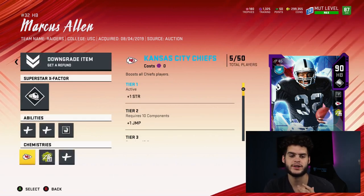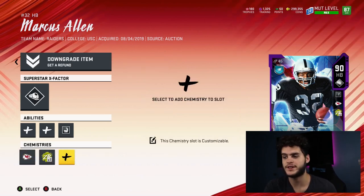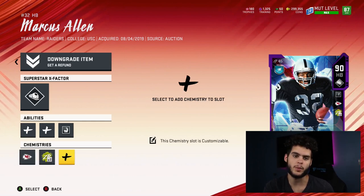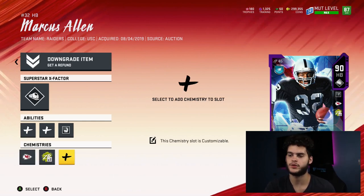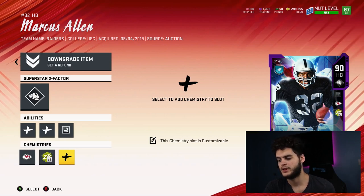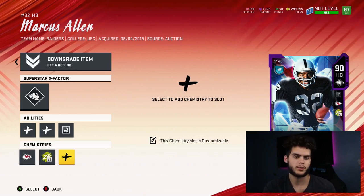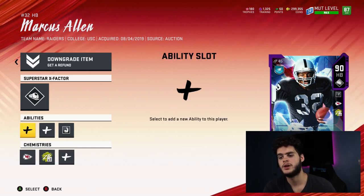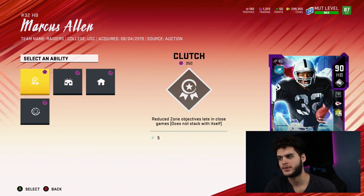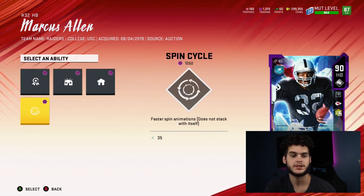In my opinion, do not touch physical chems right now. They are really good and definitely help, but at this point in the game it's not worth it. I recommend doing these chems on players you're going to use for a long time. Zone run is different — that's cheap, go ahead and do it. But physical chems, X-factors, and abilities I'm saving for players I know I'll use, like Marcus Allen and Mahomes, not temporary players like Byron Jones.